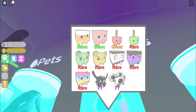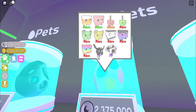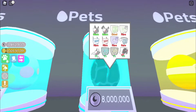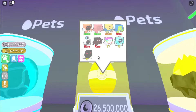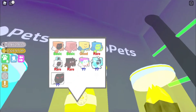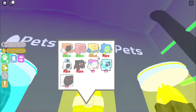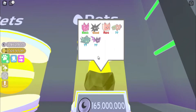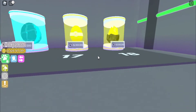The rarity goes basic, good, rare — maybe epic or legendary? I'm not sure if those exist in this game. The pets I have right now include the Cherry and the Noob one. The last pet here is worth 165 million, which is insane.